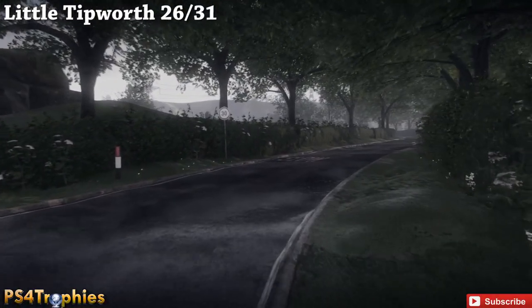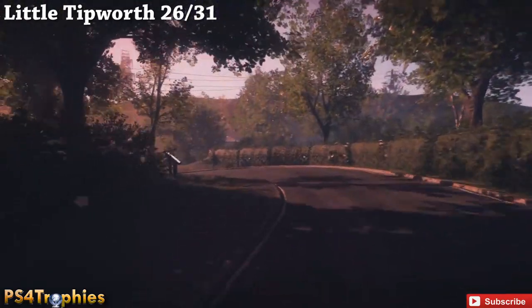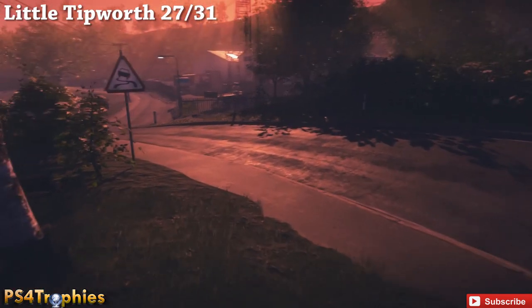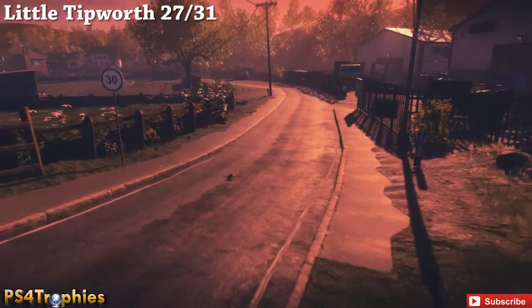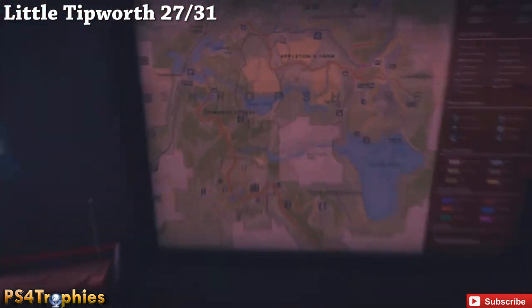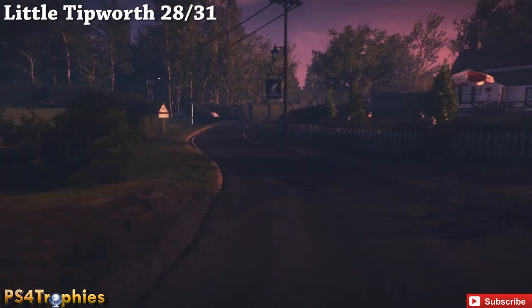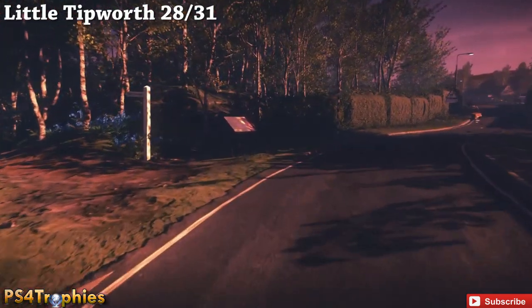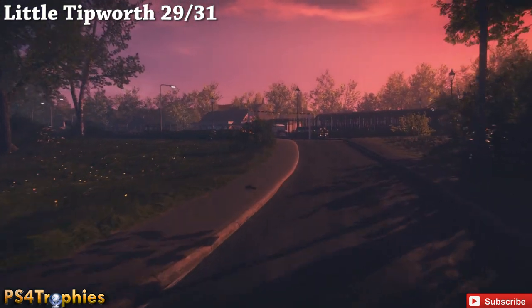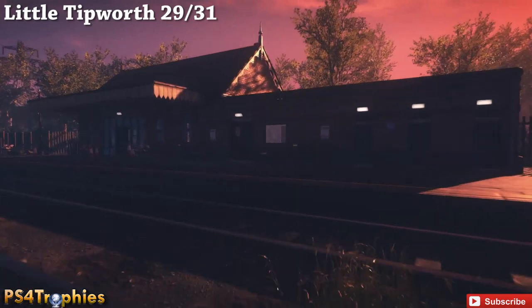So we're going to go to Little Tipworth, which is the northern section of the map. At the very beginning you're going to pass the phone booth and this blue van, and just to the left on the road is going to be the first of six maps in Little Tipworth. The next one, if you just continue the path, is going to be in the bus stop - just go ahead past Four Lees on the right and come into the bus stop. Then get back on the road and just past the bar on the right - there was a phone booth to the left - there's going to be another map. The next one: follow the road to a split with a path to the right. There's going to be a train station - cross the train tracks and go to the building and you'll see it right on the side.